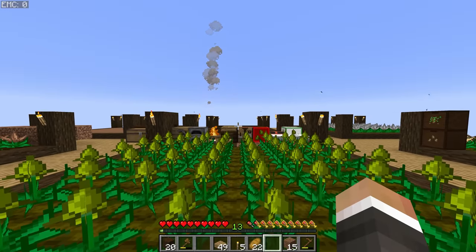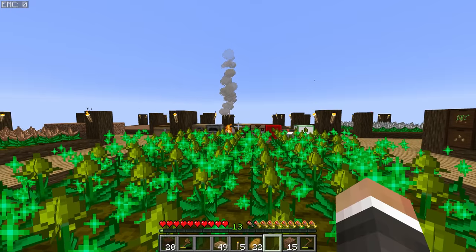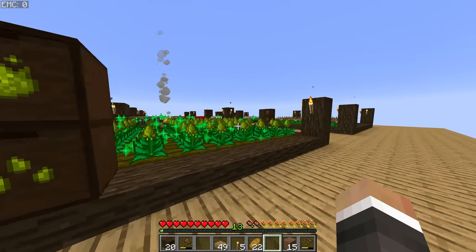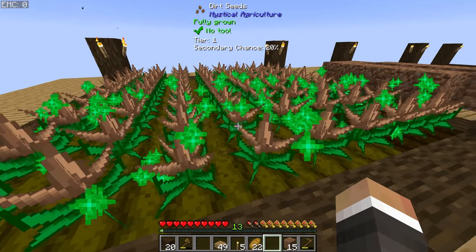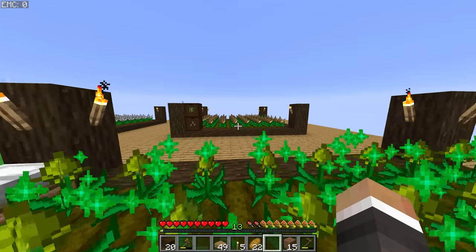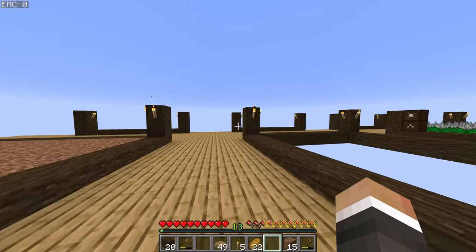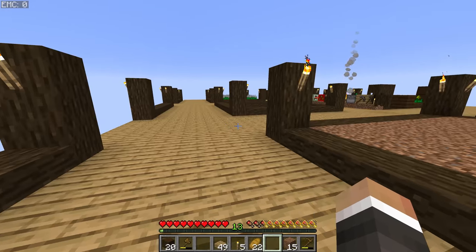In the last stream, we began on a single floating block in the middle of the void. Over the course of the last episode, we managed to grow and expand that base out to include multiple 8x8 mystical agriculture farms to allow us to harvest dirt seeds, inferium seeds, wood seeds, and stone seeds.